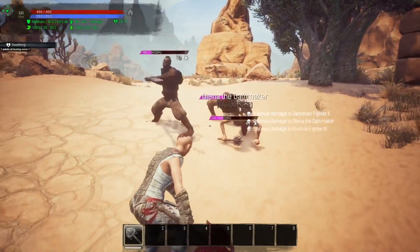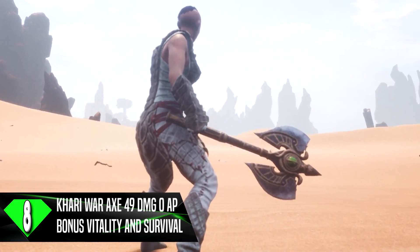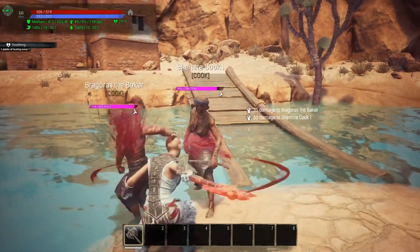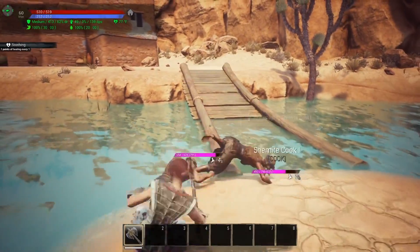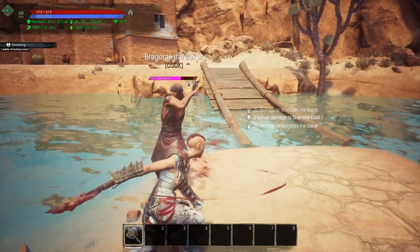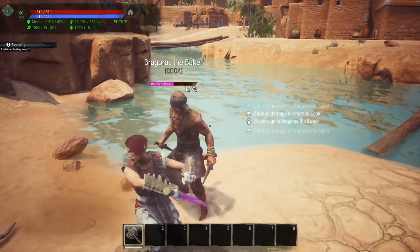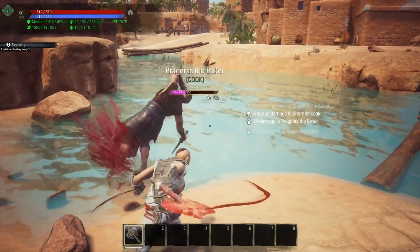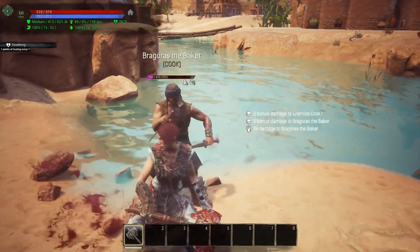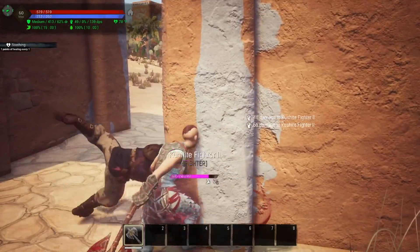Popping off at the number 8 spot is the Kari War Axe, with damage of 49 and 0 armor pen. It has bonuses in survival and vitality. A fun fact about the Kari weaponry is that they are the only craftable weapons in the game currently that add a bonus to your attributes. In order to learn this recipe, you will have to defeat the final boss in the Wine Cellar dungeon. He will drop a random scroll and in that scroll you may find the Kari weapons recipe. You also need to be level 60 in order to craft these.